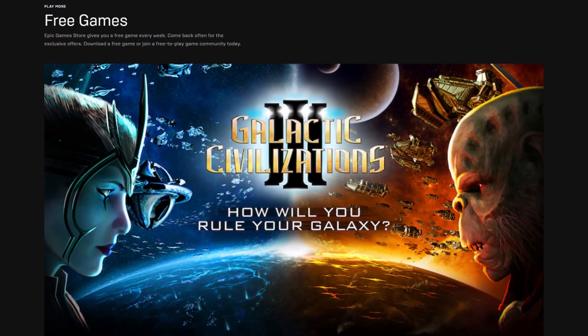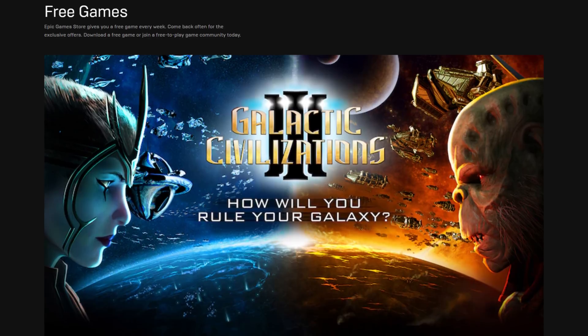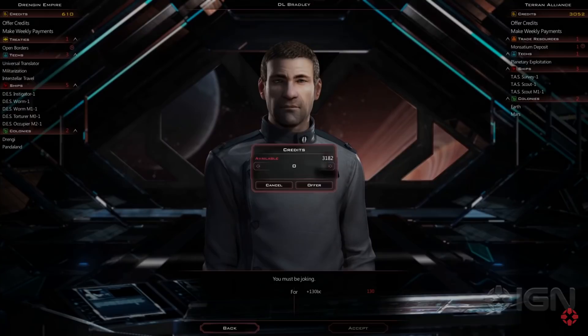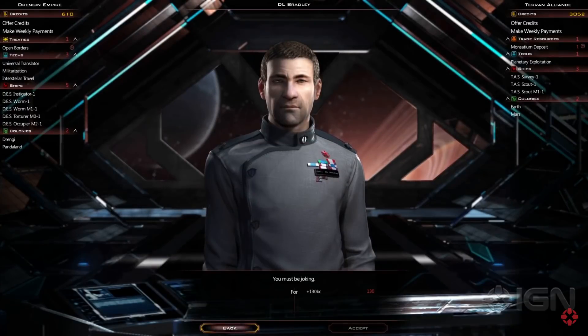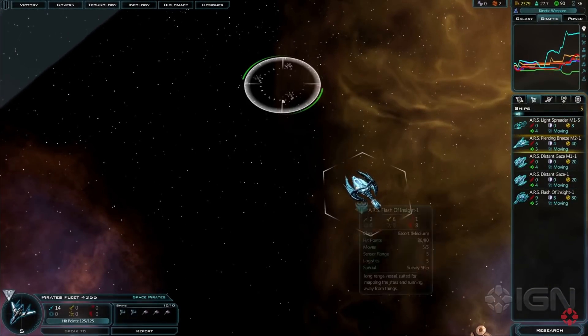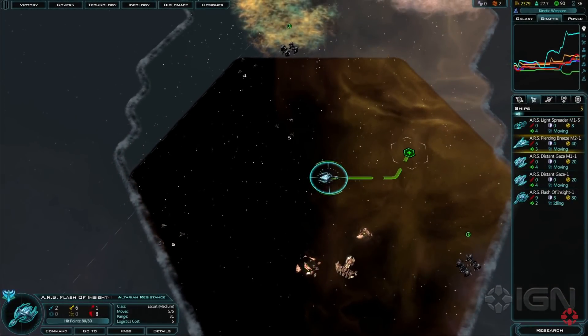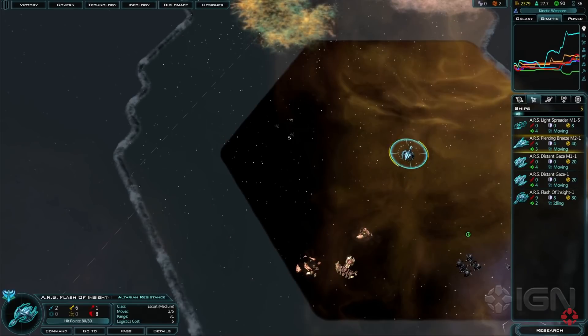And then let's do our free game check. Right now, on the Epic Game Store, you can get Galactic Civilizations 3, a Civ-style game that apparently is really good. It has an 81 score on Metacritic and 86 on PC Gamer. I've never really been looking for a Civ-style game, but it's free, so I'm going to give it a shot. It goes away on Thursday morning though, so get it while it's hot.